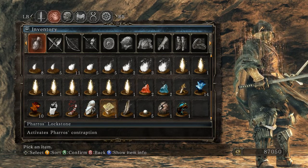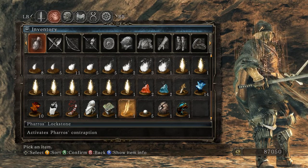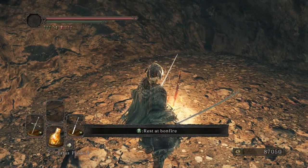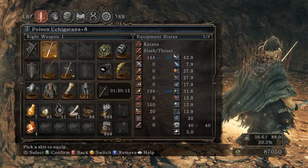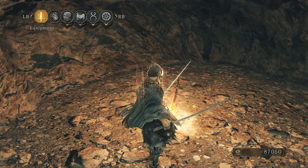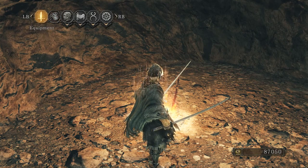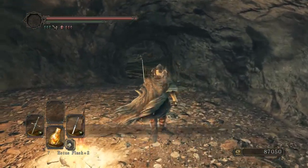We also have one Yore Branch — these are very important. I don't know if you can collect either of those through PvP or if they're just super rare. I did jack up my katana to plus eight, and I infused both weapons with poison. I didn't try infusing a bow with poison but I had two poison stones, so I used those.